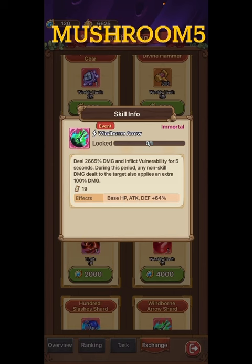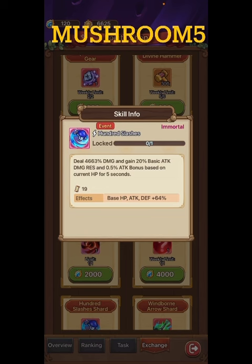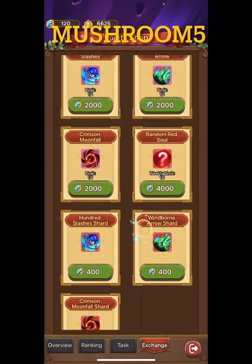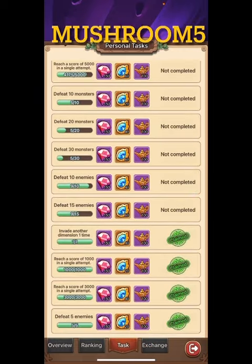You want to spend them on these skills because these skills are OP. Look at them: this one inflicts vulnerability for five seconds — any non-skill damage dealt to the target also applies an extra 100%. Then you've got this one: attack damage resistance and 0.5 attack bonus based on current HP for five seconds. Crazy strong skills, and you can only get them in events. This one increases damage by 50%, stacking up to three times, so up to 150%. You want these, then you want to level them up.